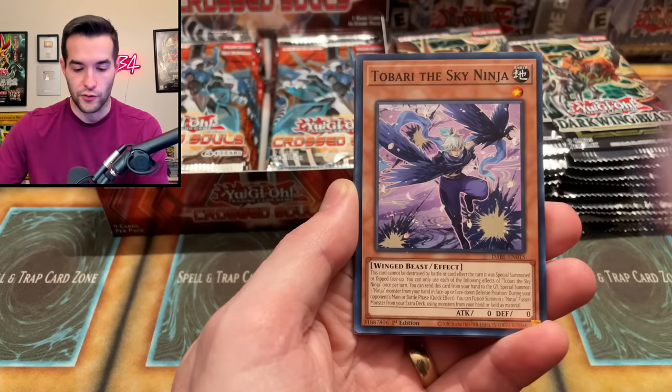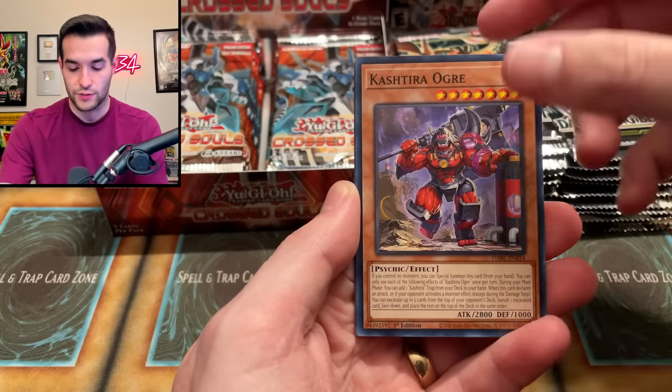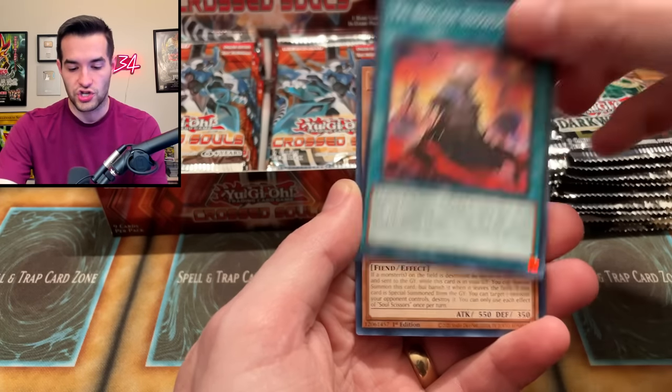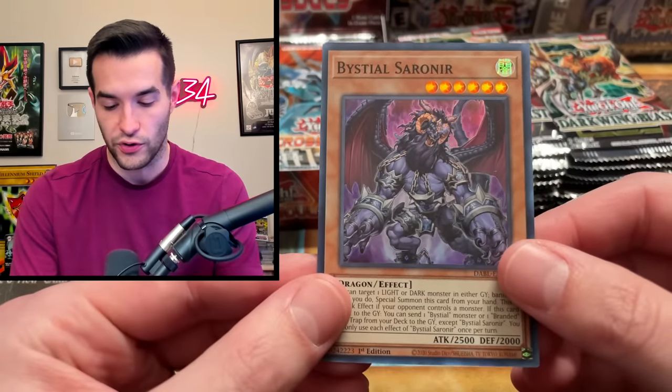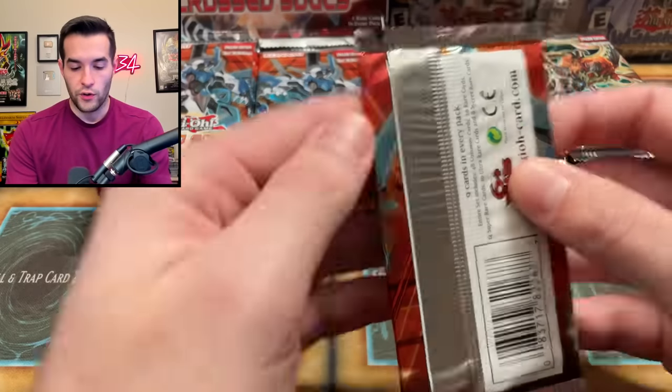There are no guaranteed foils in this because it's an older box, which is always fun when you're not guaranteed a foil. Darkwing Blast, of course you are — it's a very new set, two or three sets ago. There have been three sets since Darkwing Blast, that's crazy. We got the Maiden of the Aqua reprint — they've been really hammering out the sets this year. We've started off with one ultra so far. Not bad, Cross Souls.